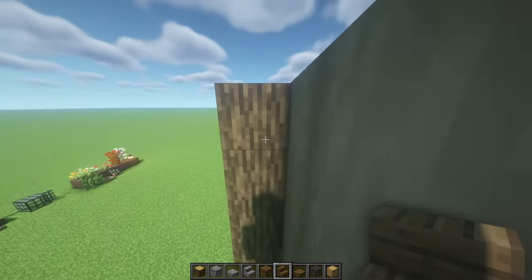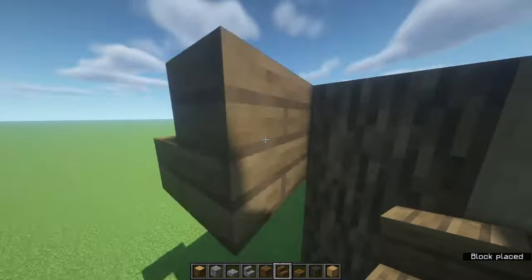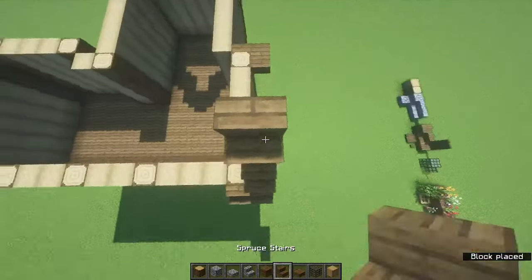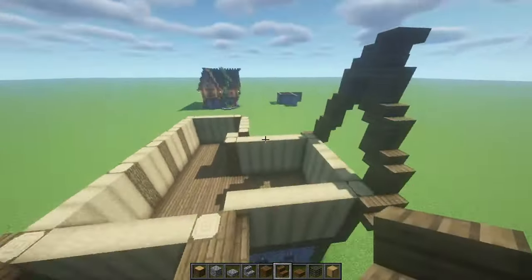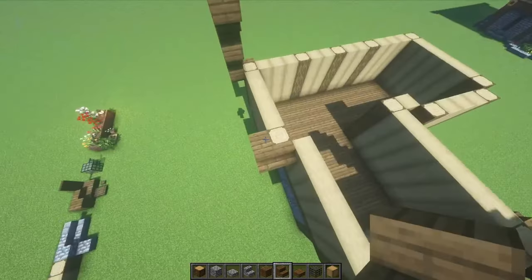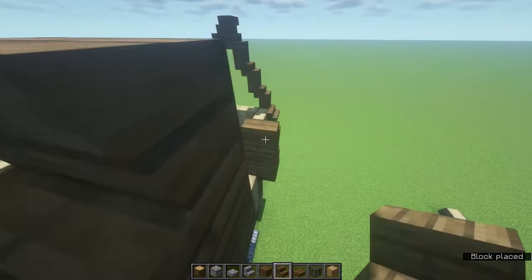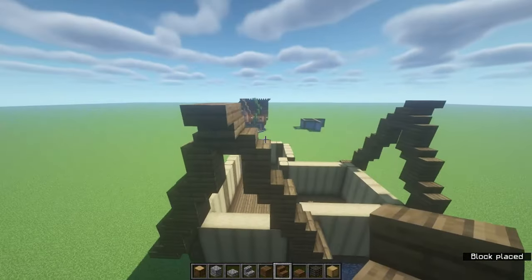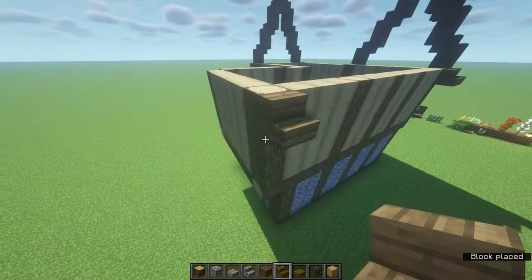Coming to the left side, we're gonna do the same right here — facing towards each other — and basically do the same: upside-down stair, full block, stair on top, upside-down stair, full block, stair, upside-down stair, full block, stair. Then the middle one: one on top and one sticking out. You should have something that looks a bit like that. Coming to the opposite side, do the same: upside-down stair, curve this one, put one there — fix that little gap in just a minute. Do that, then full block, stairs facing towards each other, upside-down stair, full block, stair, upside-down stair, full block, stair, and upside-down stair in the middle with one sticking out.